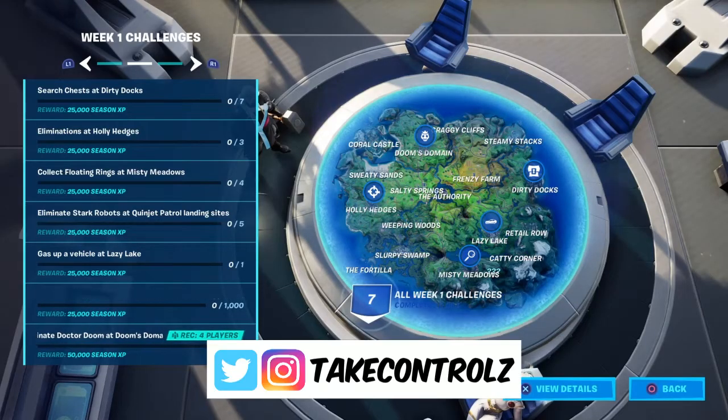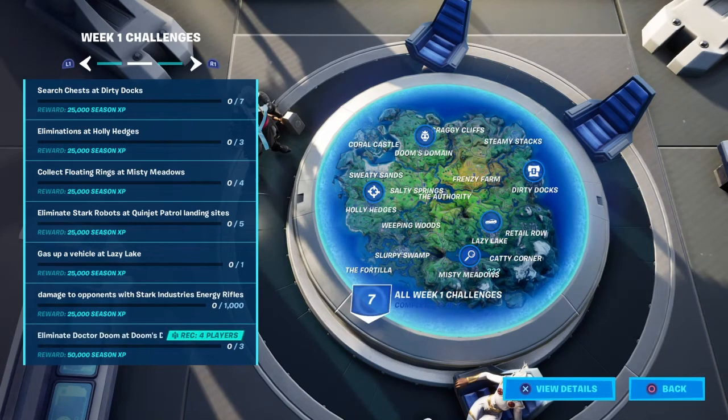Back on Fortnite, these are the Season 4 Week 1 challenges. They're pretty simple: search chests at Dirty Docks, seven eliminations at Holly Hedges, three, collect floating rings at Misty Meadows four.